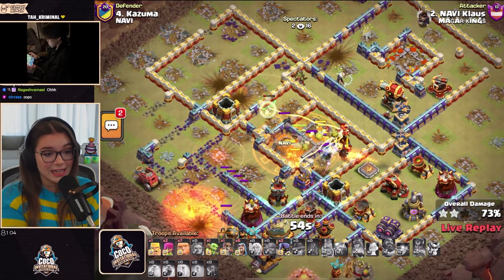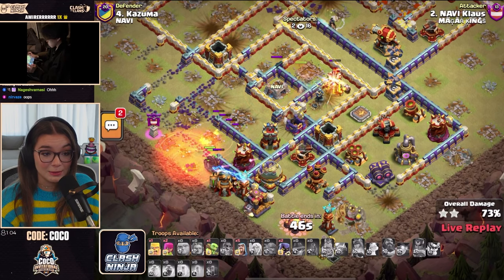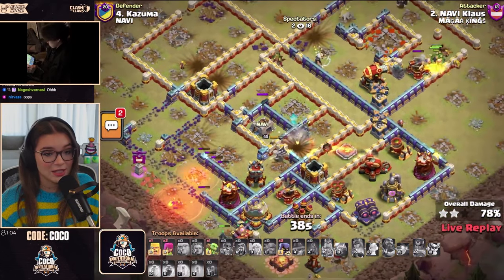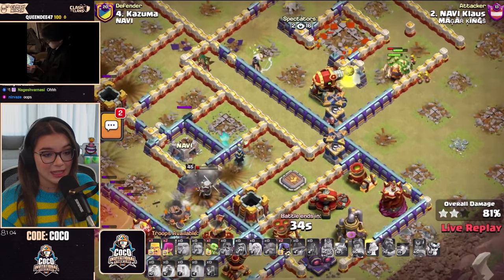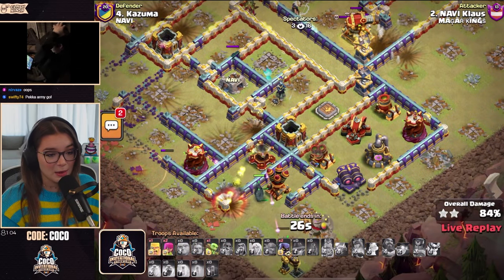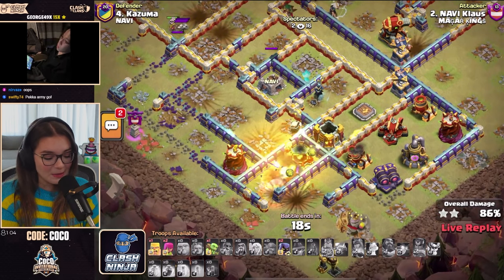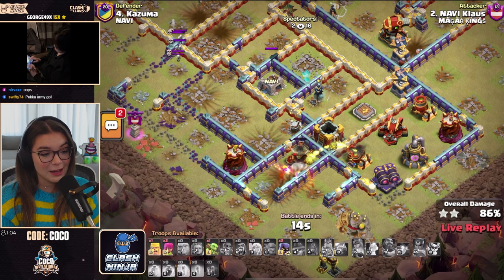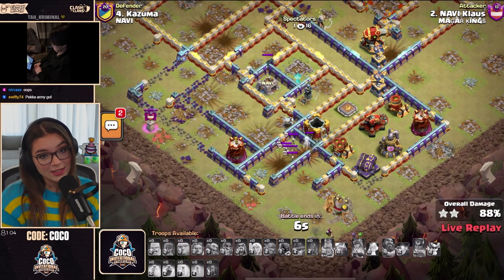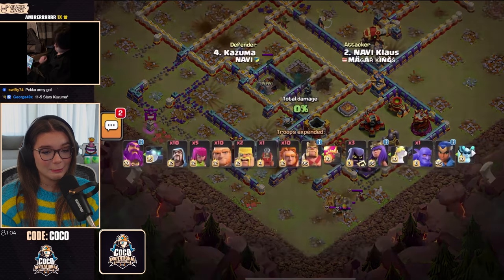Royal Champion will have her ability here, but that Giga Poison is horrible for those Hogs. This is looking tough. Royal Champion does still get the Multi Inferno down. A bunch of Pekkas on the left-hand side, but unfortunately it is not going to be enough for Klaus. With only 24 seconds remaining and a mini Pekka army on the south-hand side — not much time left. Since these players are doing creative attacks, when they go wrong they don't leave much room for error. 88% two-star.